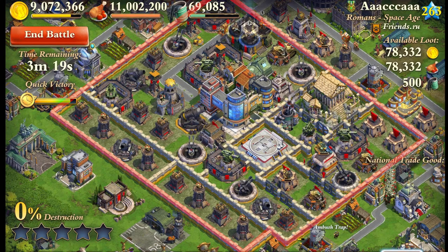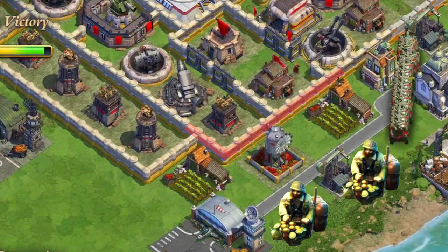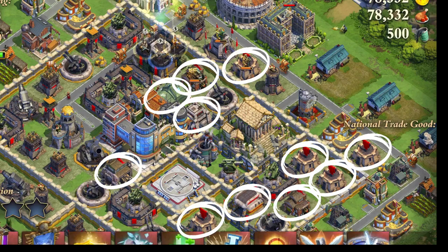Hi everyone, and welcome to another episode of Break It Down. In this episode, we'll be going over how we can approach bases that are specifically designed to counter our attack style. We'll be breaking down an anti-Kamuzin Zooks war base in such a way that we can still walk away with a victory in the end.